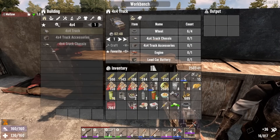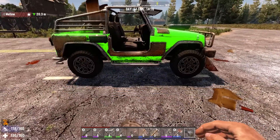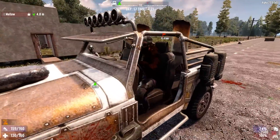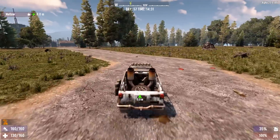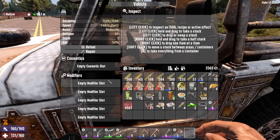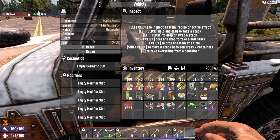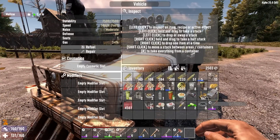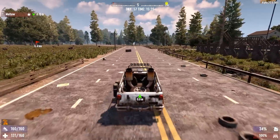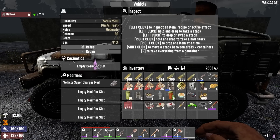Let's see what this truck is all about. All of my skill points went into this — it better be worth it. Oh no way! This is a game changer, baby. There's five modifier slots — I never knew there were vehicle modifiers, bro. I think I do have a supercharger, actually. Oh my God, it does work. Let's see what that does — it's faster. Oh my gosh, pink! I have pink and yellow — your choice.